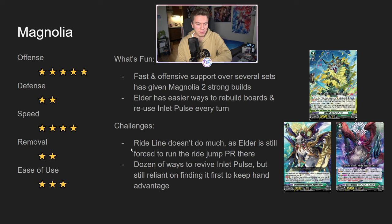The challenge is that if you've looked at the topping list from Magnolia Elder, the ride line doesn't do much. You're usually running zero or one Rotoa, and then grade two is the promo that lets you ride jump into Elder. So your ride line isn't really doing too much. You have a dozen ways to revive Inlet Pulse, but you're still reliant on finding that Inlet Pulse in order to keep the hand advantage going. I think Magnolia is quite good — definitely one of the less explored decks from the ones I've introduced so far. As Toyo says in chat, this deck is tiered but we haven't figured out the list for it. So I think take these with a grain of salt — this is just my impression of all of these decks, not gospel.